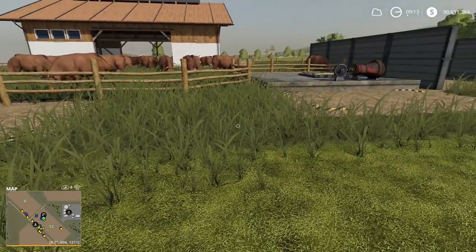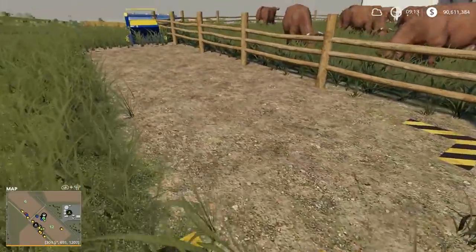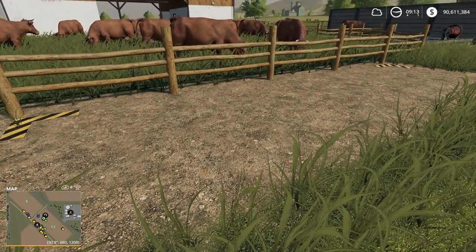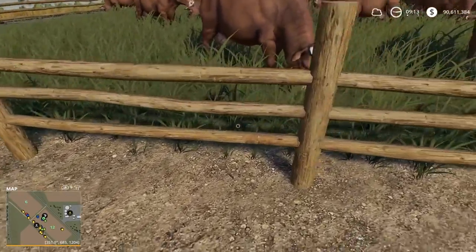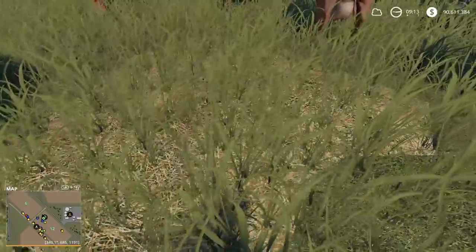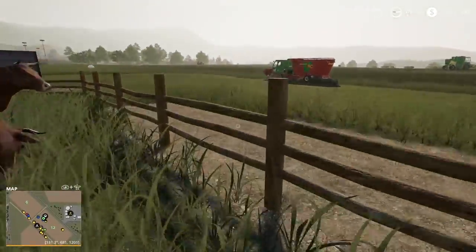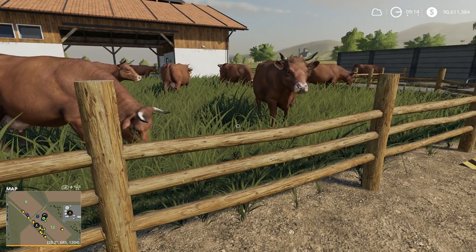We have a couple of areas around the barn to tour. Obviously we have the pen where the cows live. This is where we put straw — if we have a loading wagon or one of these straw blowers, we can come here and use those pieces of equipment to load straw into the pen. As we add straw, you'll actually see straw starting to appear in the grass. If I put as much straw as I can possibly fill in here, this whole paddock will get filled with straw. Eventually, if you have enough straw in here, the cows will do their thing — poo and pee on the straw — and manure will start to appear.